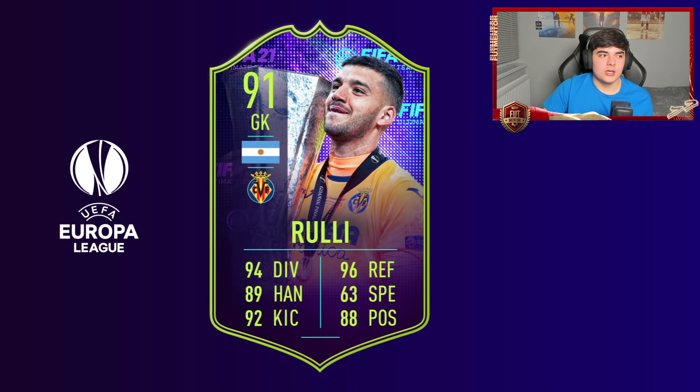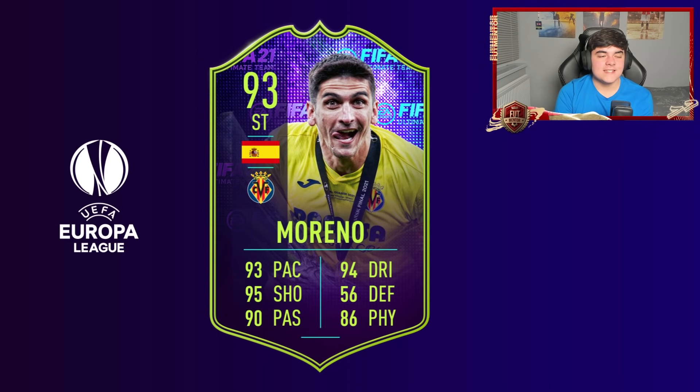Moving to the next card — the goal scorer and main man, Moreno. He had a very good performance and his penalty was very well taken. I think this is probably the most realistic Man of the Match card we're going to see, as everyone can agree he was probably the best player on the pitch. EA Sports are more likely to choose him over the goalkeeper because he's more usable, and they could give him an even bigger boost — possibly 94, maybe even 95 rated. The dynamic images with these cards are going to be a real selling point.